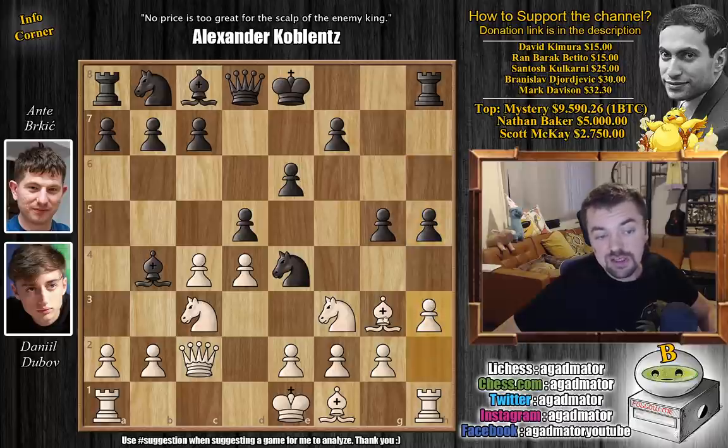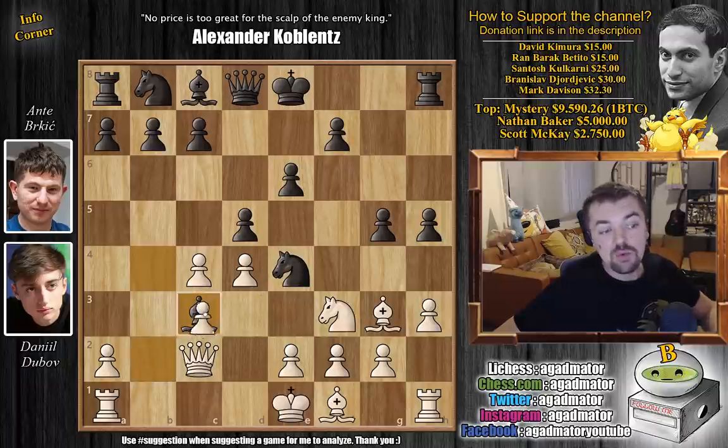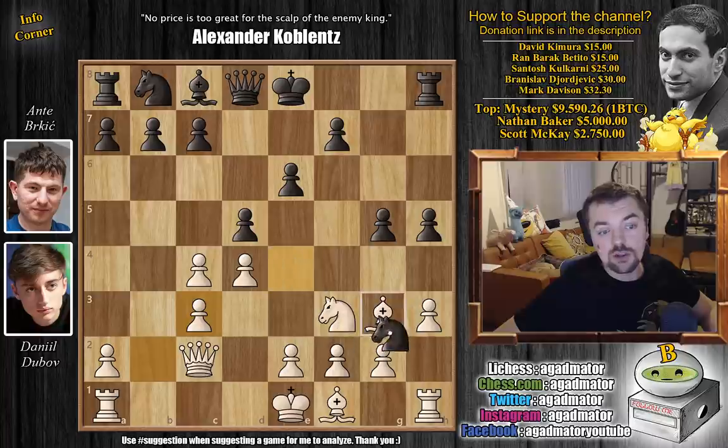So h3. But by playing h3, White has somewhat weakened the g3 square, and now black can just capture and force White to mess up his pawn structure. This is exactly what Berkic did. There is also a known game from the FIDE Candidates Tournament 2018 between Grischuk and Mamedyarov that ended in a draw where knight to c6 was played here. But here we have bishop captures on c3, and as of move 9 we have a completely new game - or rather, a position that has never been reached again. We have b-pawn captures, and now Berkic captures on g3.